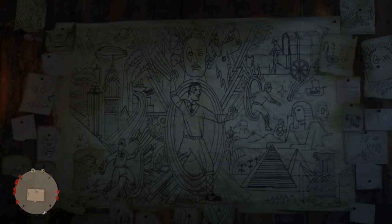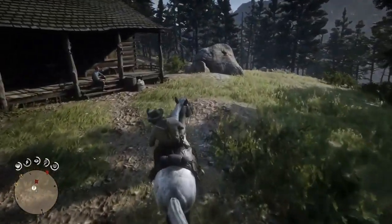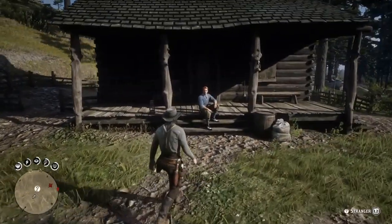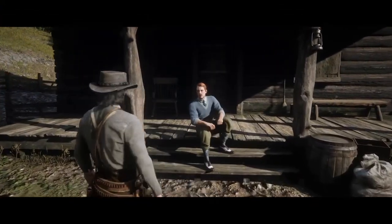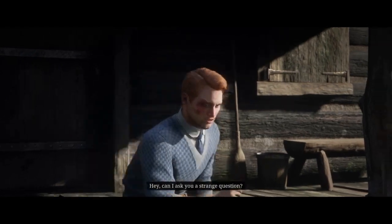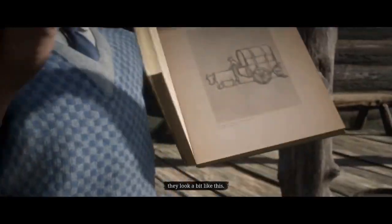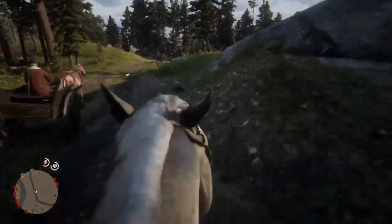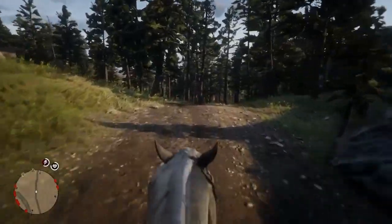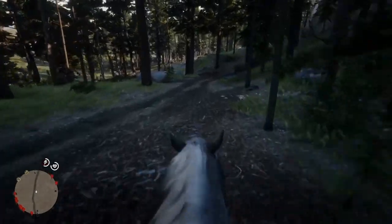One in particular is this one. To unlock it you will have to do this stranger mission, which is located fairly close to Strawberry, so it's not that hard to find. Once you find it, if you approach it you'll notice someone sitting on the step outside of his house. He's got some sort of red mark around his eye — I'm not too sure if it's a burn or something — but this guy is a very strange person. He almost reminds me of Omega from GTA 5.